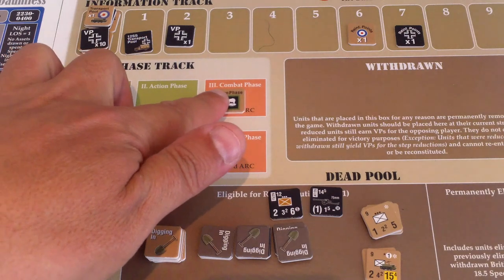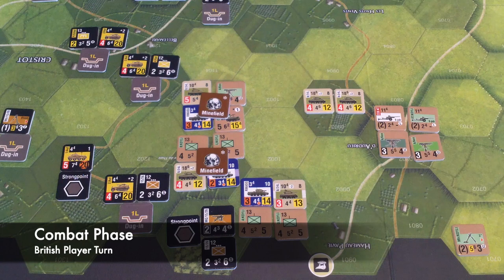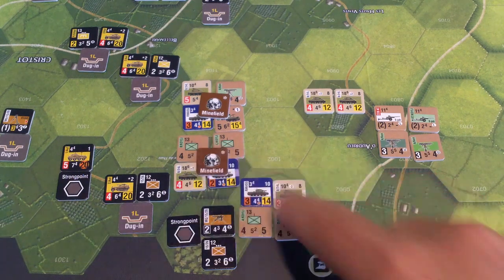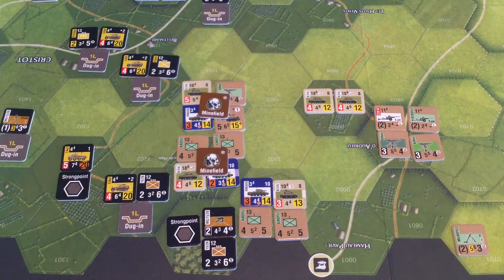We're leaving the action phase and going to the British combat phase. The first combat I'm going to do — these two hexes are going to combat against this strong point. I considered having them each attack a different hex, but I really want to take this strong point out. I need to declare the combat support I'm going to contribute — the only thing the allies have available right now is this mortar, which will participate.